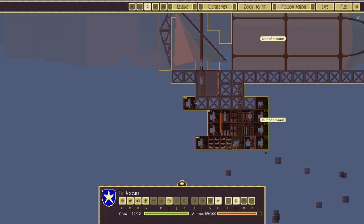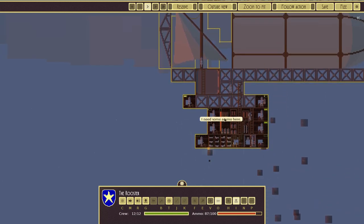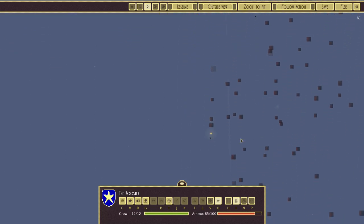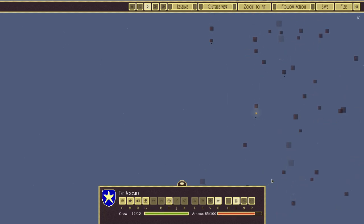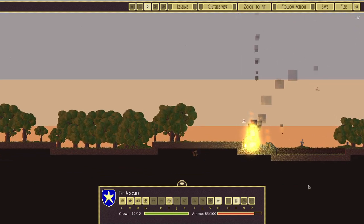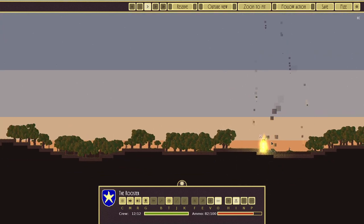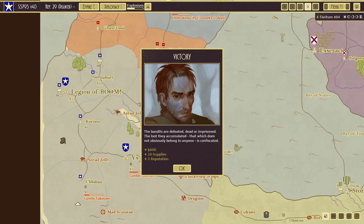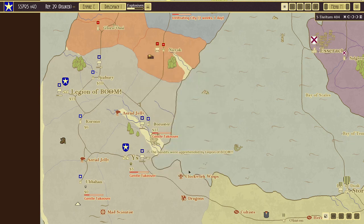Our guys need more ammo and they're going slow — aiming carefully. Looks like the little hut's on fire. Let's speed it up. Victory! Plus 400 gold, 10 supplies, and 3 rep. Nice!